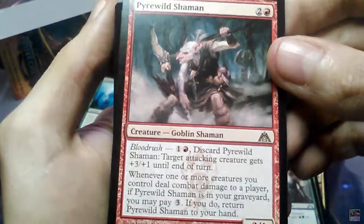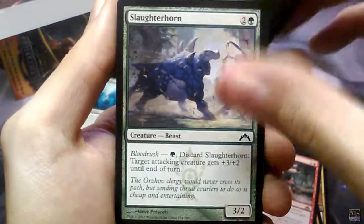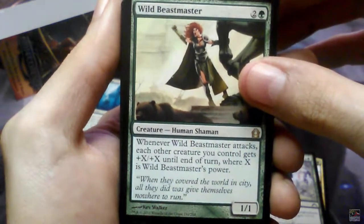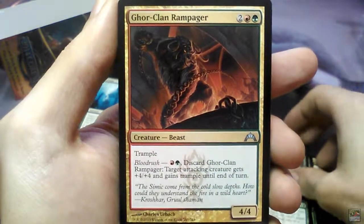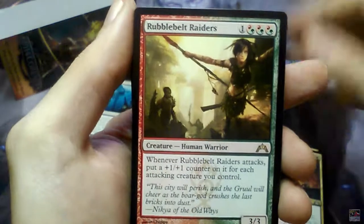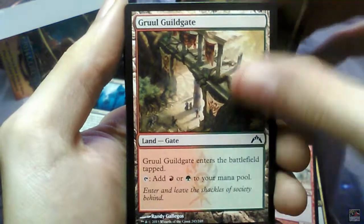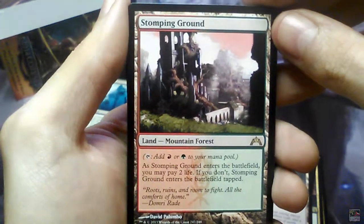Only one Pyrewild Shaman — is it too powerful? Kind of. Slaughterhorn, Wild Beastmaster — that's a nice one if you're pumping up creatures. Ogre Battledriver, Deadbridge Goliath, Gore-Clan Rampager, Rubblebelt Raiders, Wrecking Ogre, Gruul Guildgate — also placing it — Rogue's Passage, only one Stomping Ground.